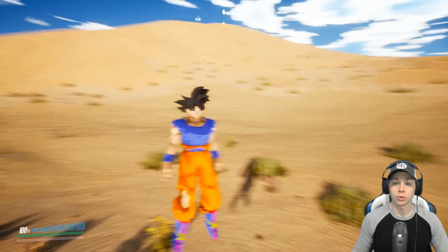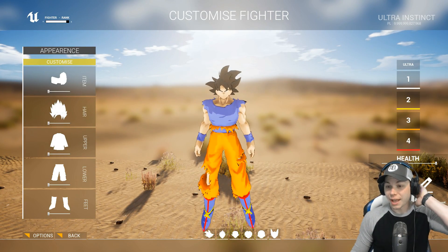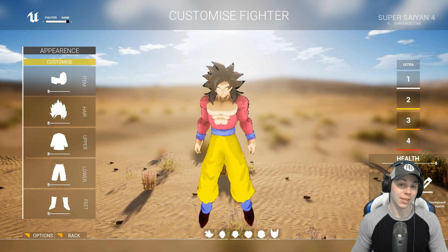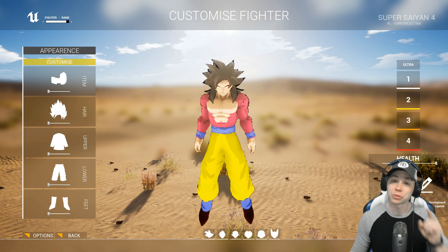Let's grab Desert and then grab our character. We have Ultra Instinct Goku to start off with. We're just going to be going over a few different characters. We have Ultra Instinct Goku, Super Saiyan 4 Goku, Super Saiyan 4 Vegeta, and we have Cell. And also Super Saiyan Goku and Super Saiyan 4 Vegeta fused to Super Saiyan 4 Gogeta. I'll be showing that off today, so stick around.